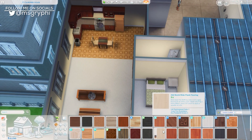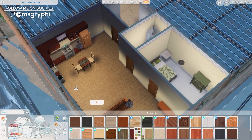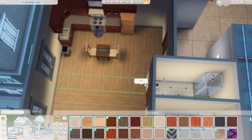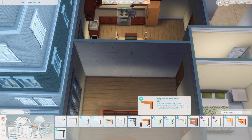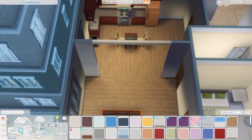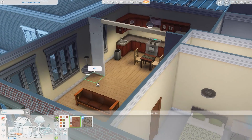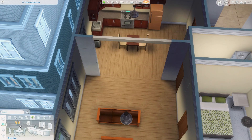Hey everyone, it is Tanya. Welcome back to the channel and welcome to another apartment renovation. Today I'm renovating 17 Culpepper House and instead of just completely demolishing it and creating my own floor plan, I wanted to do a renovation as if a new person had acquired this property and wanted to renovate it and make it more modern and updated for renting out to new tenants. It did take a little bit of fiddling, but I'm really happy with how it came out in the end.